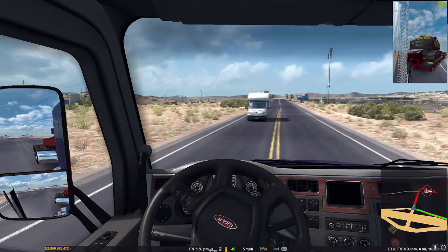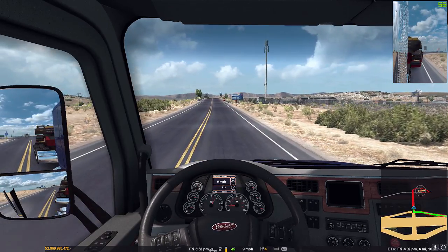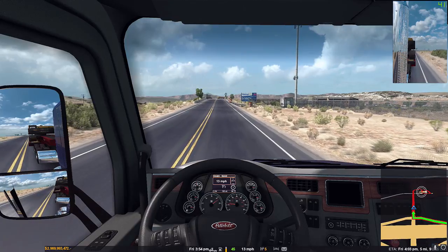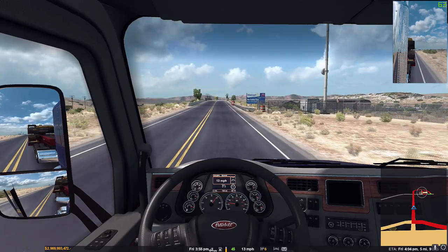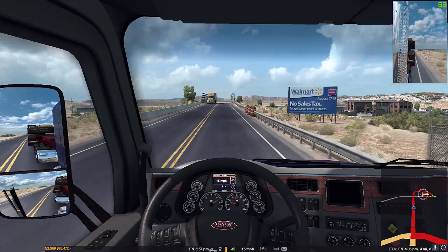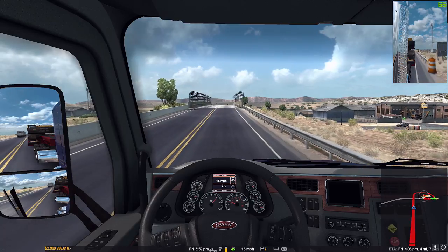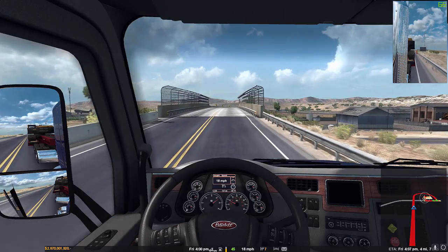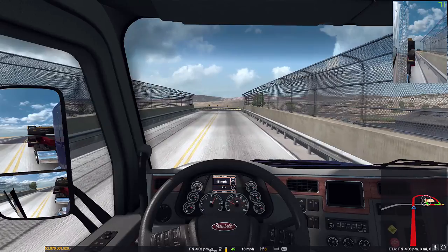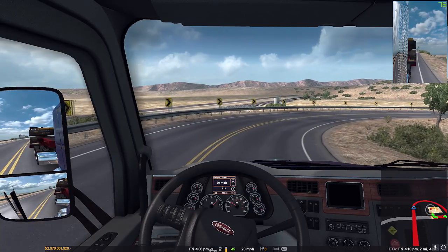For some reason the GPS is not working inside this truck, but whatever — I prefer to have the big one out anyway with the full-scale GPS display in the lower right-hand corner, just because I'm old and need the information. Even though I can look with my mouse, I can't be doing that every 10 seconds, you know what I mean.